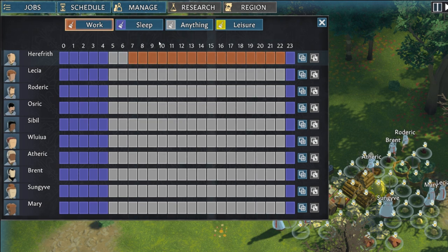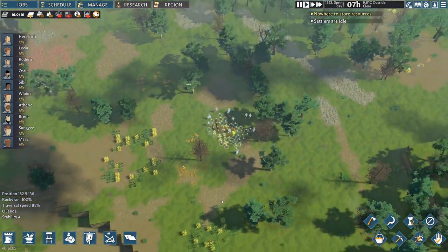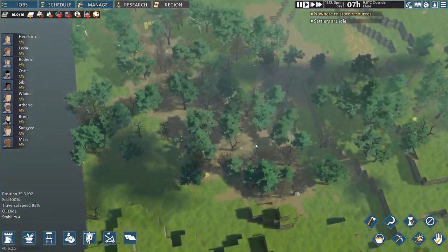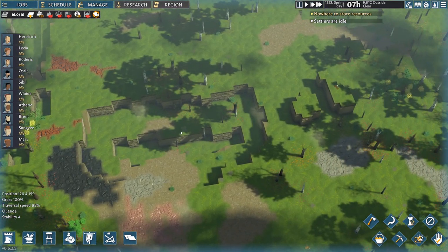I have all hands on deck — or should I say, dirt — and working until they construct everything I have planned before the first night's sleep. After setting up all of that we need to look over the map. I need to check out what is the best place to start building my settlement, so I'll turn off the trees to see the terrain better.